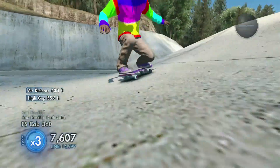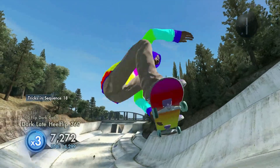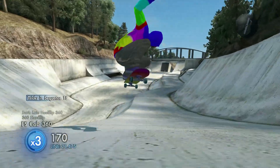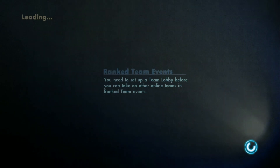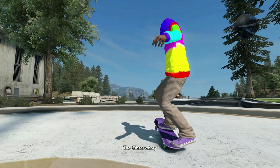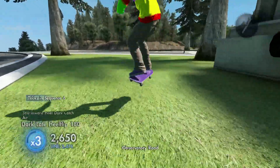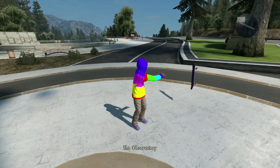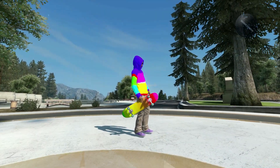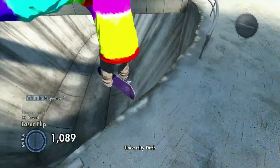A lot of you guys wanted pink rainbow — like pink on the top and rainbow on the bottom. But all the rainbow ones with pink on the top that I find, the pink is very bright, it's not like a nice pink. And then the rainbow on the bottom looks really weird — it's faded, it's like a weird rainbow. So yeah, guys, this is pretty much the skater.